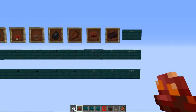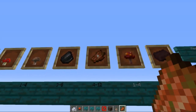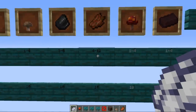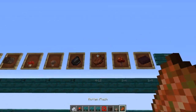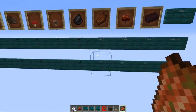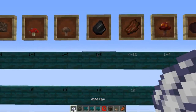Next is rotten flesh, probably known as one of the most worthless items in Minecraft. It comes in quantities of 4 to 12 and also has a weight of 10. There's not much you can do with it — you can trade with villagers or feed your dogs. Overall it's pretty worthless, but hopefully someday they'll make a rotten flesh block.